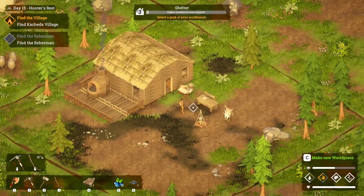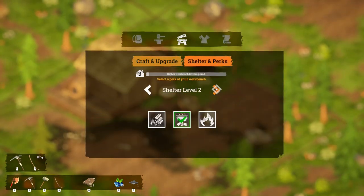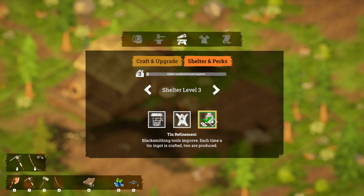Tin ore is what we need next. We've got another perk for the house. So we've got: built wells go deeper into the ground and provide an extra container of water each day; improve level working tools; improve each time a piece of leather is crafted. And then blacksmiths improve each time an ingot is crafted. I don't know if I can just switch between those as I'm doing — I assume I'd be able to just switch on the fly.